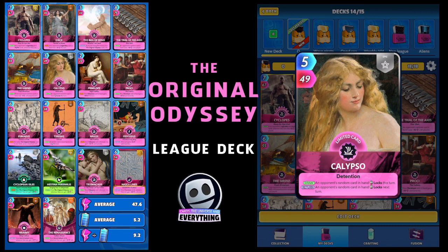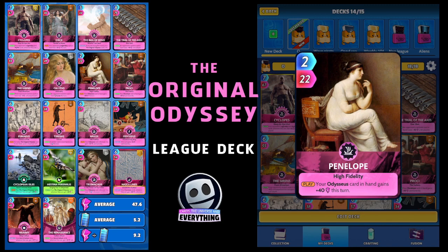The next card is another common card — loads of common cards in this deck, absolutely dead easy to build and a super strong deck. This one is Penelope, two for 22, so really cheap to play. On the play, your Odysseus card in hand gains plus 40 this turn, and we do have Odysseus in our deck — you'll see that one later on. Another original Odyssey card — that's Penelope, beautiful lady there as well.